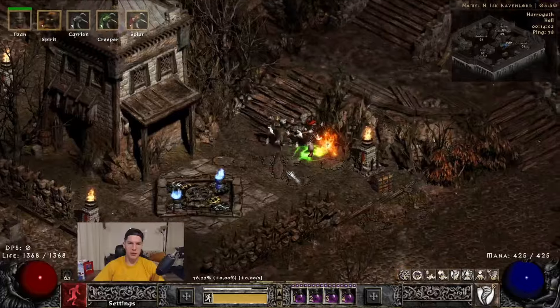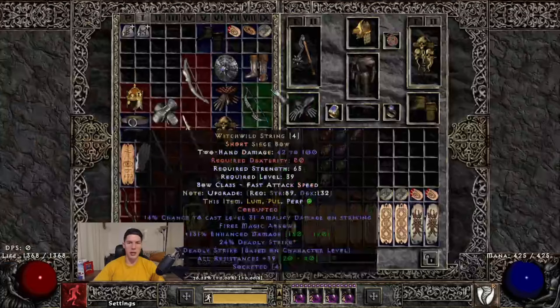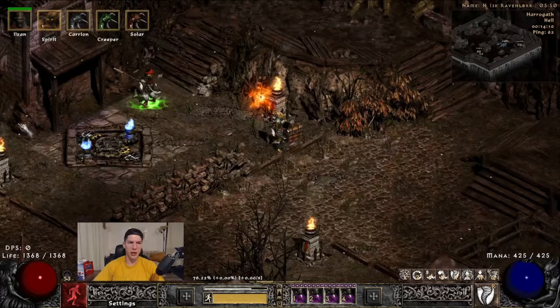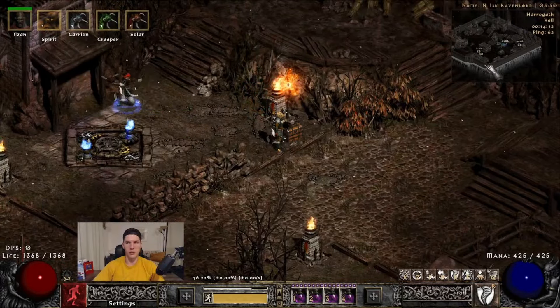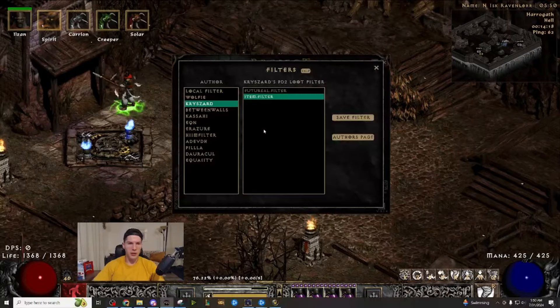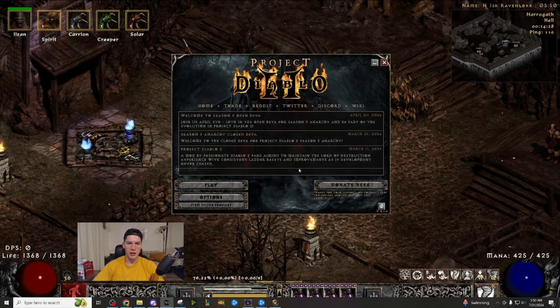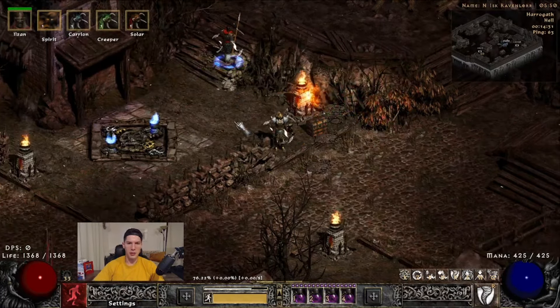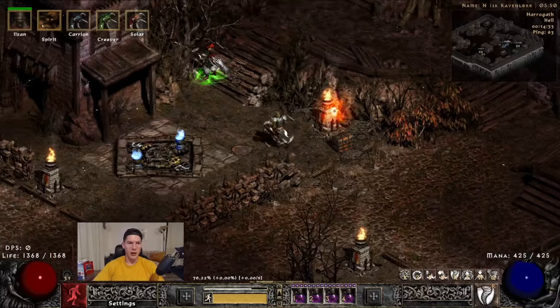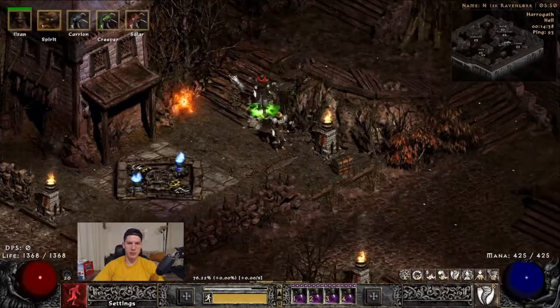As far as which loot filter to pick, it's mostly a style thing. Some may emphasize certain items differently, but they're all going to do the showcase panel and the mini-map dot for drops. To apply it, just click Save Filter — though you probably need to be out of the game for it to apply. If you want examples of the filter in action, just go watch some of my other videos.